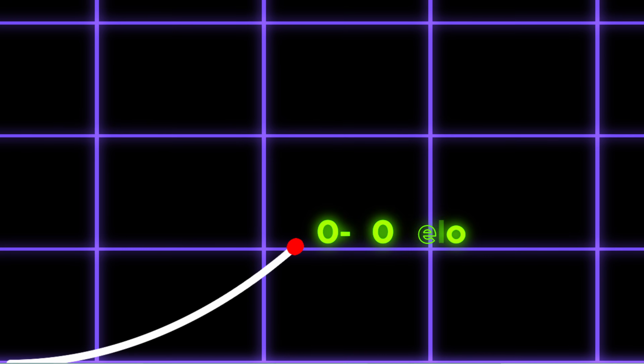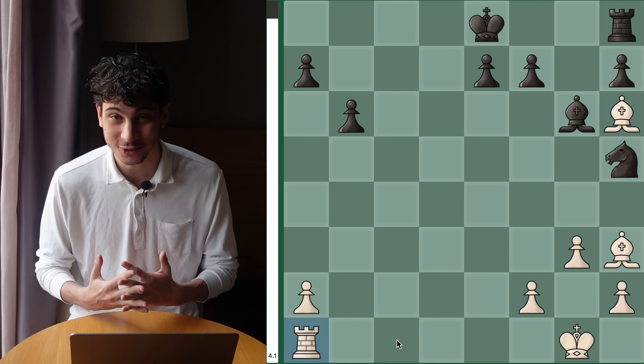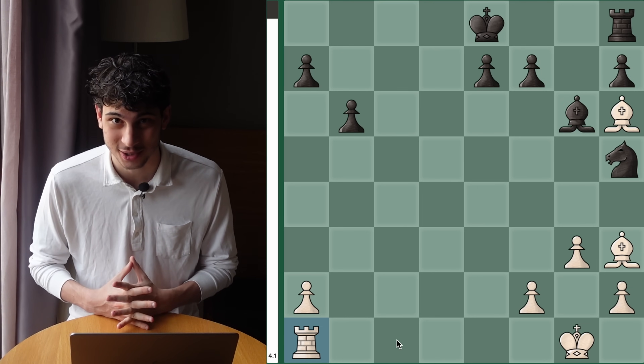Now that you know what a skewer is and when it can be used, let's test your skills. In this position, it is white to play and win. Pause the video to solve the problem — I'll give you five seconds to pause.